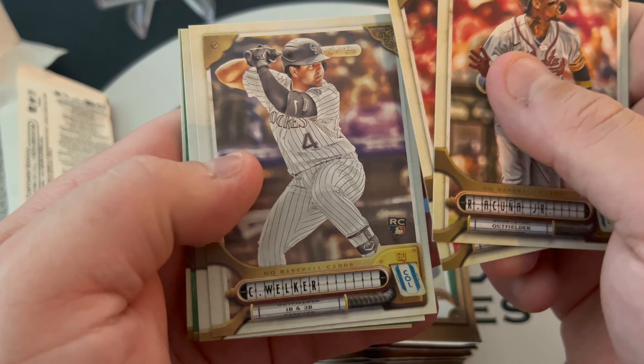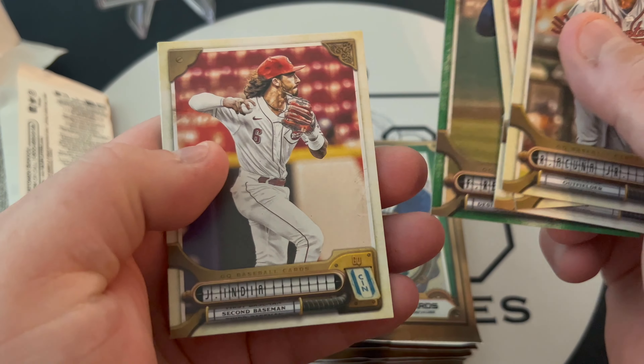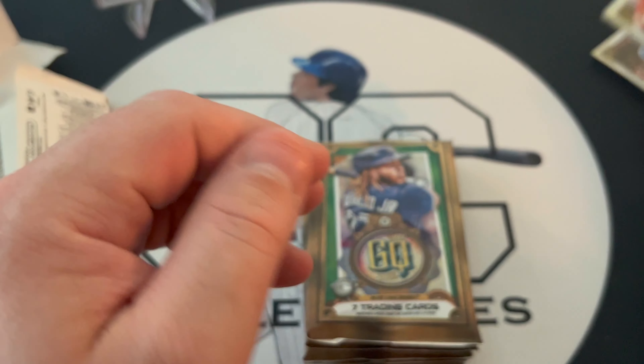We've got a Cooney Jr., Casey Mize, Colton Welker, Fit and Sandy, a green, Fran Mill Reyes, Jonathan India, and a Michael Conferto.